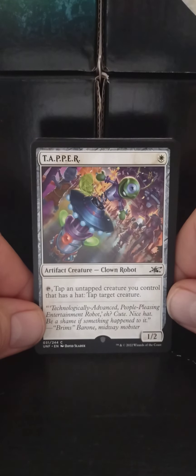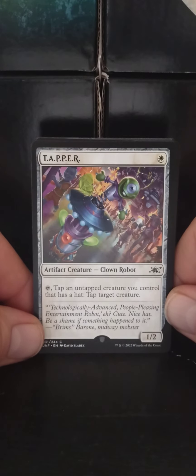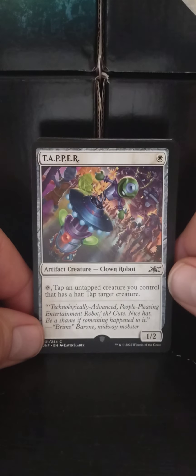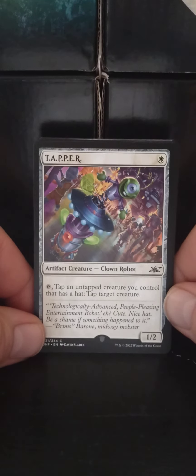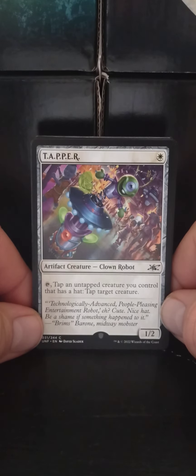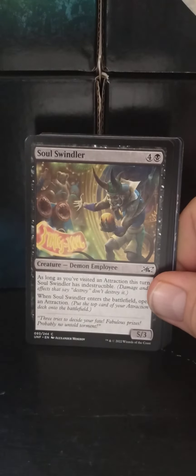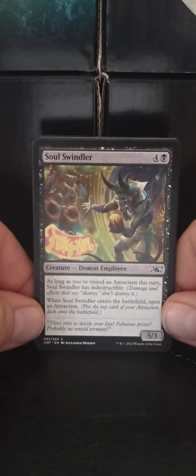Tapper — D-A-P-P-E-R. A single white artifact creature, Clone Robot, 1/2. With tap: tap an untapped creature you control that has a hat, then tap target creature. Tapper is a technologically advanced, people-pleasing entertainment robot. You'd think with hats they'd call them Topper, but whatever.